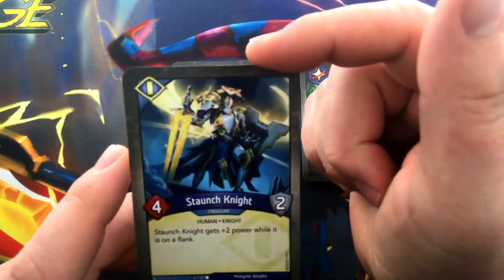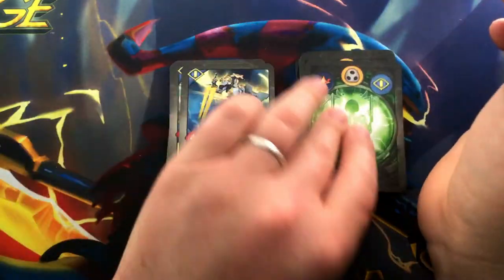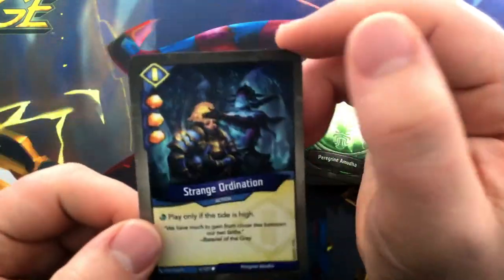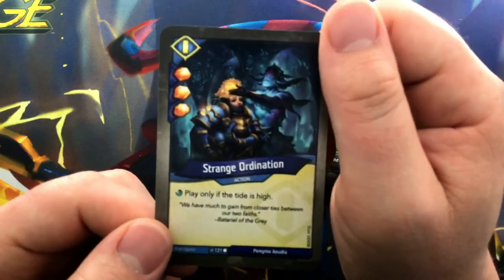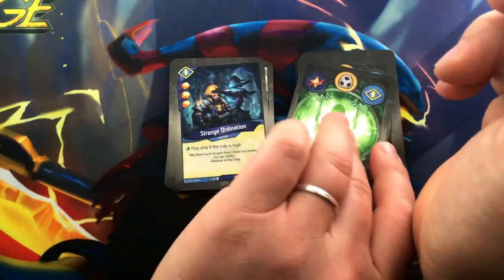Sir Beaver: 5-power, 1-armor taunting creature — a very strange card. Staunch Knight: 4-power, 2-armor — Staunch Knight gets plus two armor while it is on the flank. Strange Ordination has three Amber Pips — play only if the tide is high. Excellent burst.